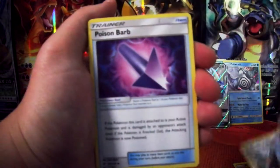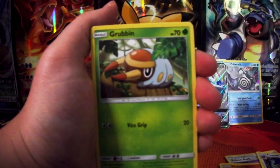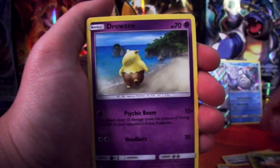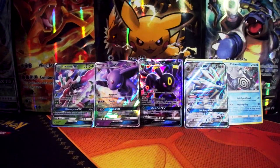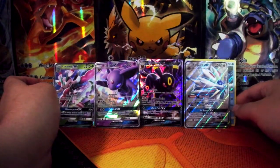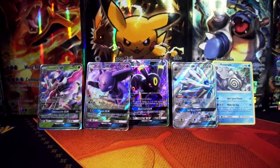Team Skull Grunt, Poison Barb, Poison Barb, and a normal rare Cosmonium — I think that's how you say it, I'm probably absolutely destroying it. All right, well that concludes our six — not one, not two, not three, but six triple packs.